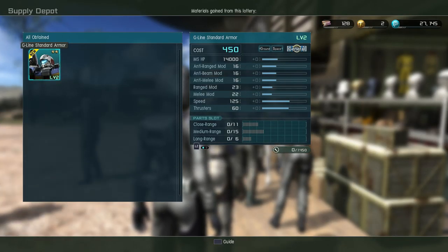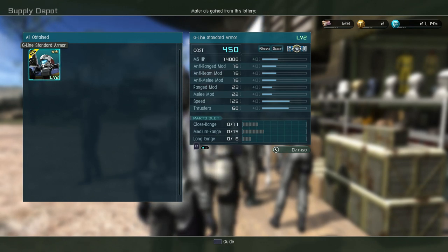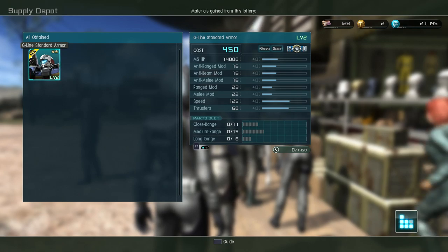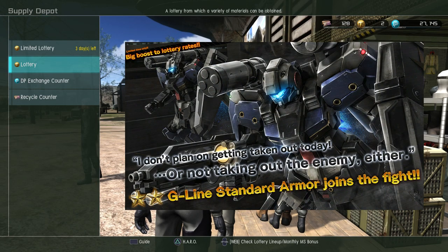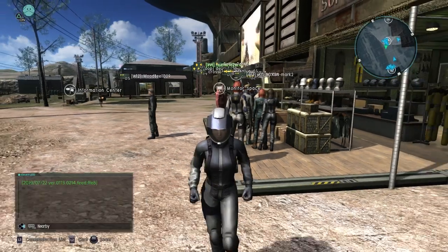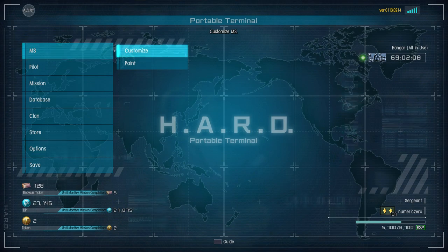I got the Level 2 G-Line Standard Armor — a very handsome mobile suit with a pretty cool weapons loadout. It looks like it does about even ranged and melee damage, so this is going to be really balanced for a general type — fairly good but not necessarily specialized in either range or melee.